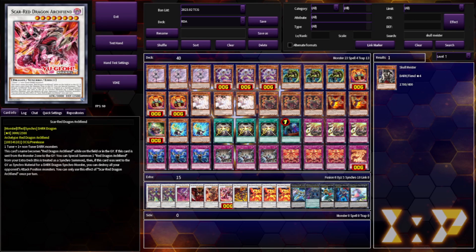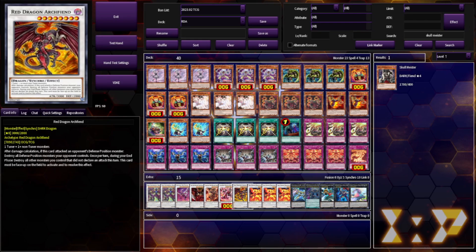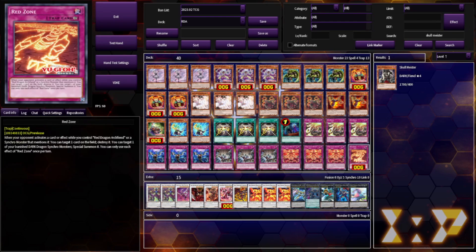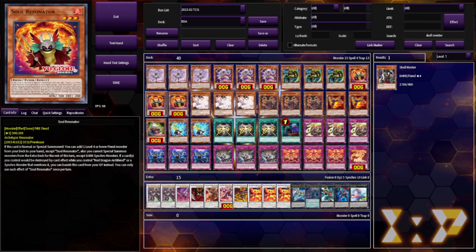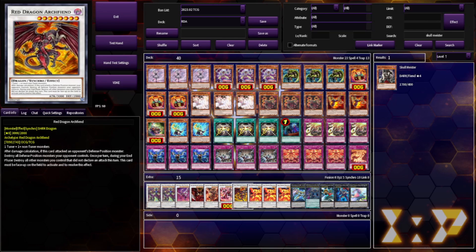Scar Red is a good apology for banning Chaos Ruler, but because it summons exactly the original Red Dragon Archfiend and doesn't negate its effects, you can't use this to turn on the second effect of Red Zone, because Red Dragon Archfiend will destroy your entire field during the end phase on the first turn — obviously you don't want that. You can use Soul Resonator to protect it, but now you've just wasted your Bailinx for... what? To continue playing the game like normal? It's really awkward in a lot of ways that it really shouldn't be.